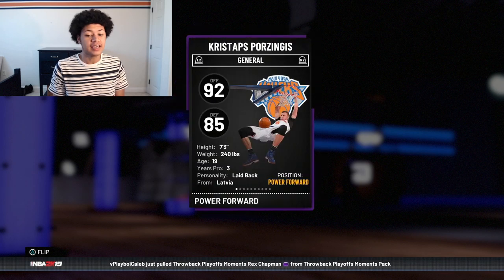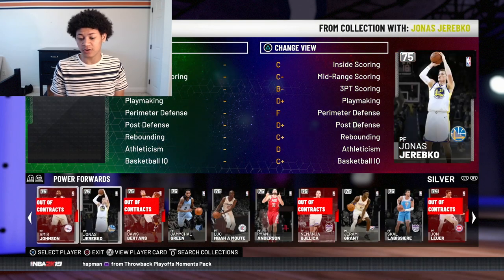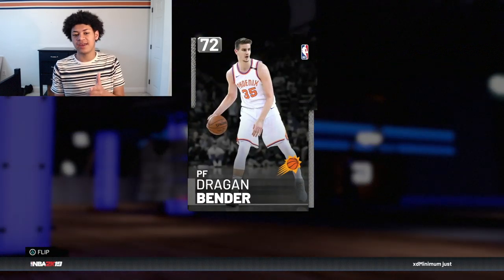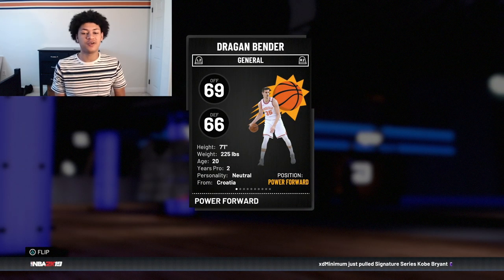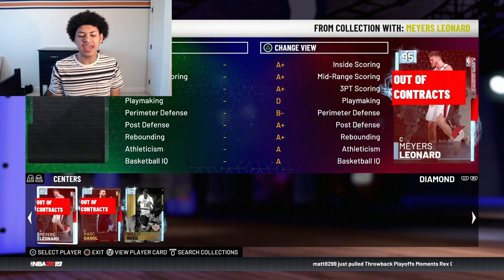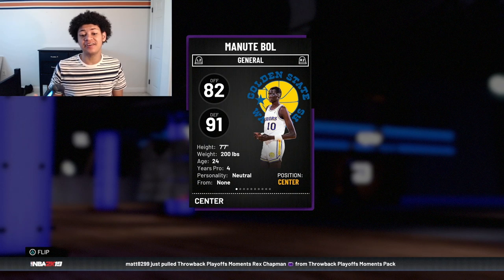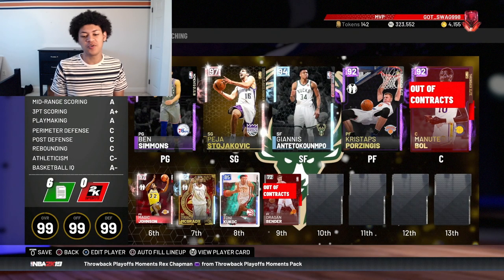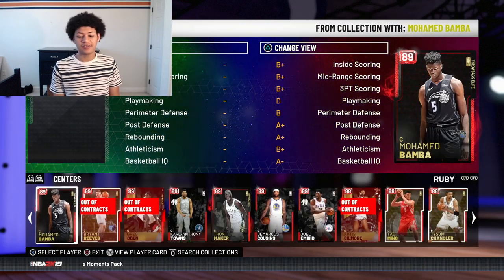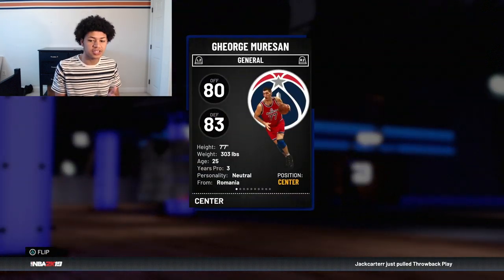At power forward in the starting five we have an Amethyst Kristaps Porzingis throwback elite for the New York Knicks, standing at 7'3". Off the bench at power forward is a Silver Dragon Bender at 7'1" — he needs some contracts but he's on the squad. At center in the starting five, the tallest player in NBA history: an Amethyst Manute Bol standing at 7'7".